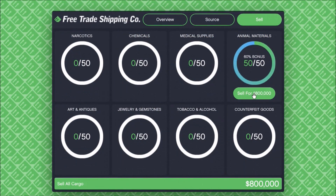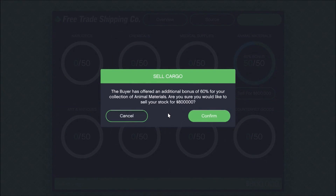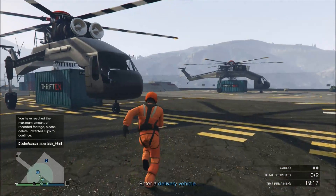Hello guys, it's the professional here. We are selling 50 crates of animal materials for a 60% bonus, worth $800,000. We are in a decently populated lobby, so there should be a 1% bonus per player — that's $8,000 each.